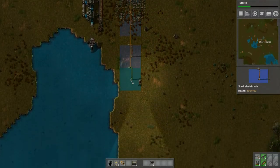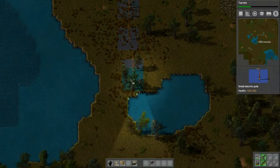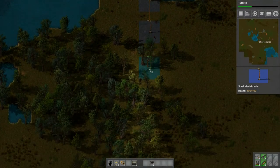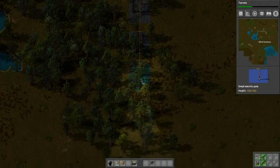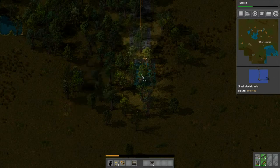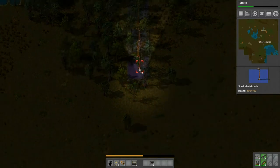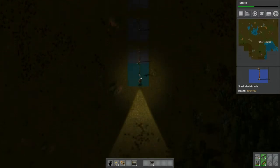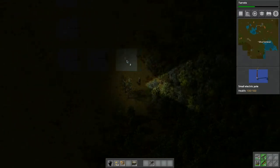I'm just going to bring the belt straight down and see once we get to the lake. There's a tree in the way — the fun of this stuff. Let's get rid of the tree here. Where is that line? I'm going to do the power line.